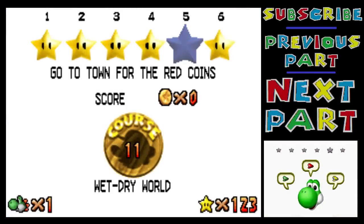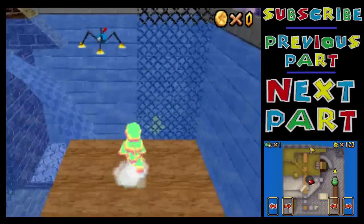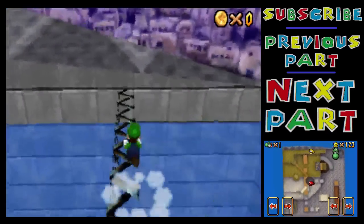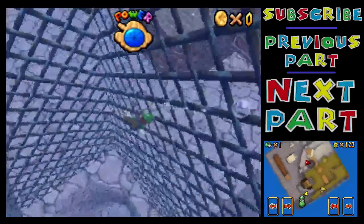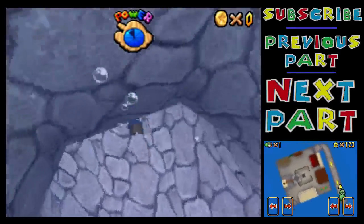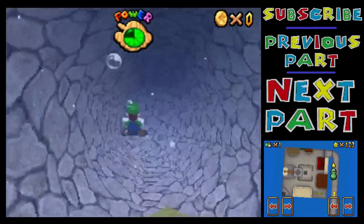So Wet Dry World — I probably should have kept Luigi for this. The red coins in the town. I couldn't do the glitch to get there. But yeah, this is another star that hasn't actually been changed. It's pretty much exactly the same. And the other star in the level is just a bunch of silver stars. Like I mentioned before, that star itself can be done coinless — it's not a problem. It's just you can't actually access the star without getting the red coin star first, because it's the 7th one. So I will actually get that one coinless when I unlock it after this.